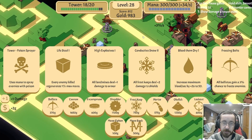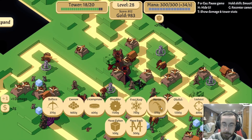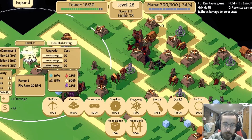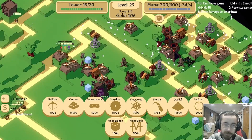Lifesteal 1 - we're alright on mana, it looks like. High explosive, conductive, bleed them dry, freezing bolts - all ballistas gain a 3% chance. That's pretty good. I don't think encampment's the way to go. That dude is coming in quickly.